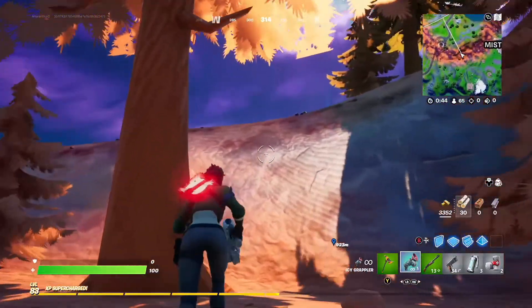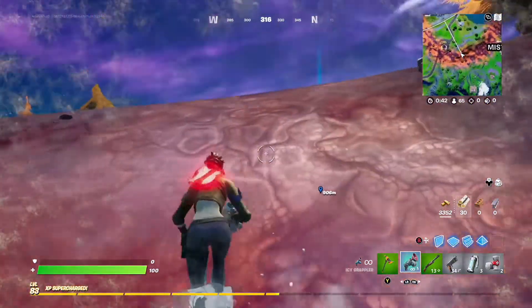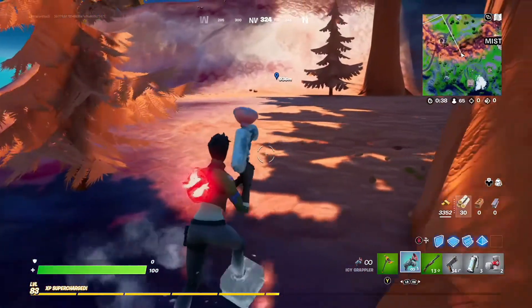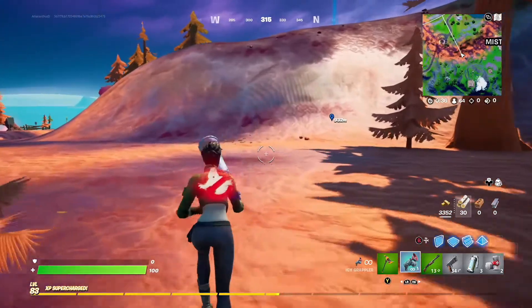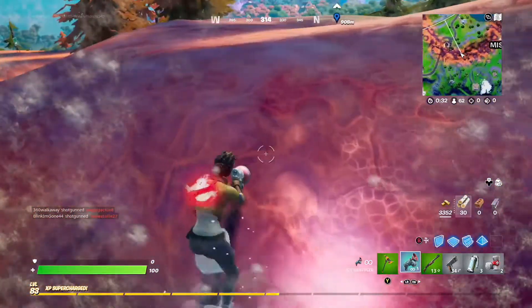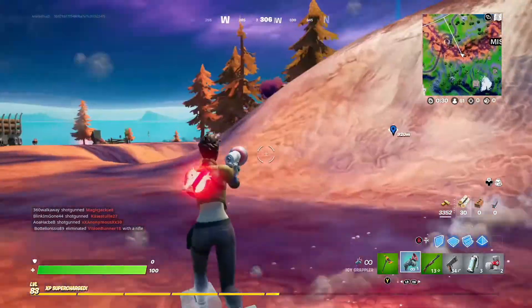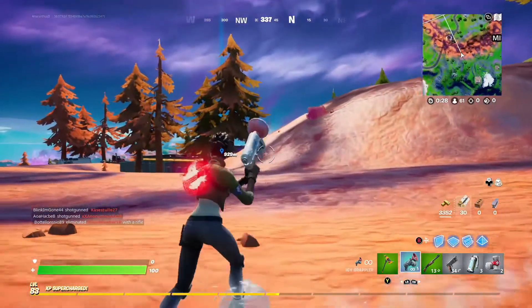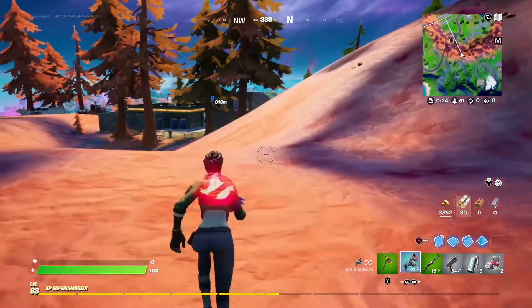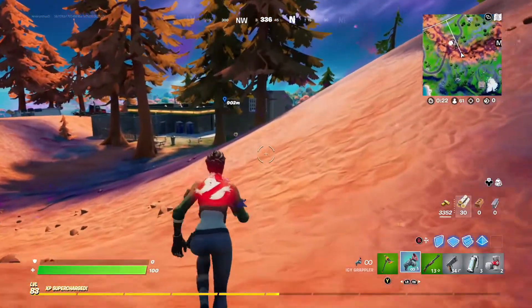I'm going to try and use it to get up this hill here. I'm halfway up — oh no, the ice blocks on my feet and made me slide down. Not only that, I've kept on going. Nearly — oh no, and I'm going too far the wrong way as well. It makes you slide for a bit afterwards. I think we'll try it again in a bit.